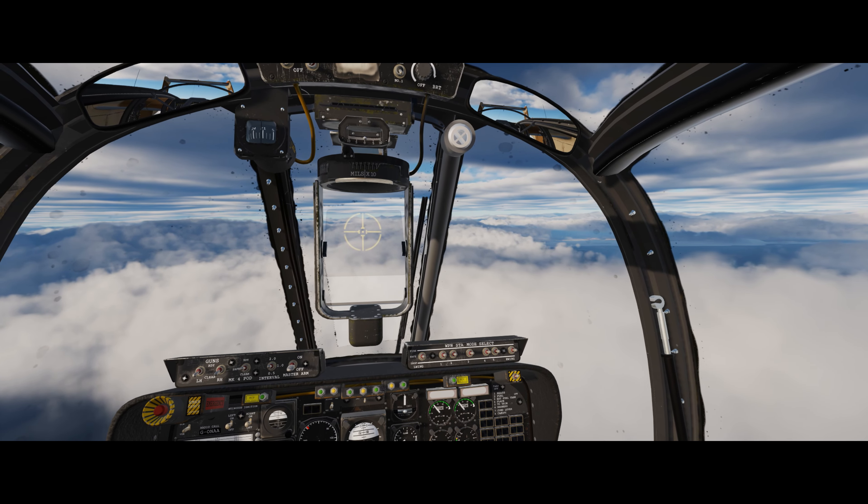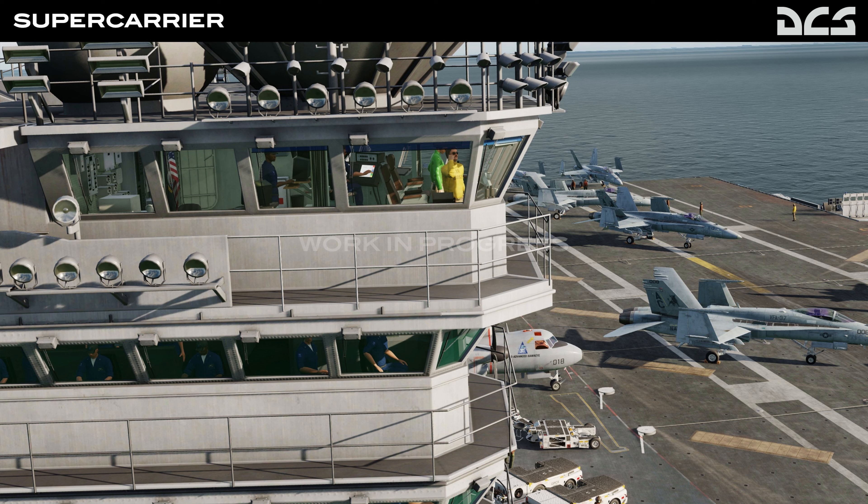I would be remiss not to mention that Split Air released their independent module this week — the Bronco, which is a free module. More information is available on their Discord channel, as the aircraft is still a work in progress. Like the Sky Raider, this is also a prop-driven plane that provided troop support, close support, and reconnaissance roles in Vietnam. It had two engines and while not as heavy-duty as the Sky Raider, it was a very useful support aircraft. It's not yet an official DCS product — it's a mod, like the Skyhawk and the UH-60 mod.